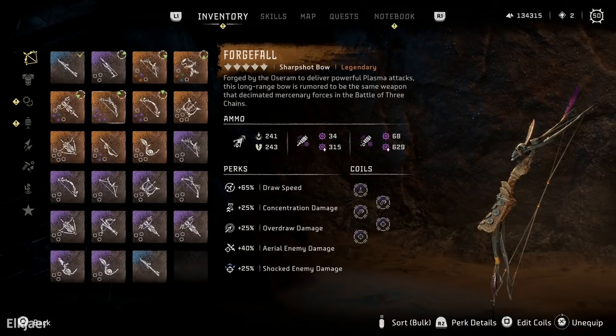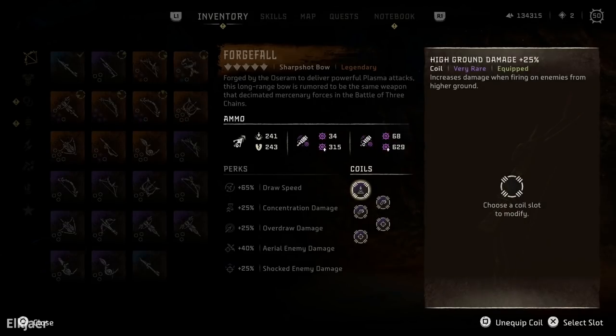Let's first go over the weapon that I'm using. I'm using the Forge Wall, which is the legendary sharpshot bow, and I've maxed upgraded it so it's all the way up to tier 5. The first coral is a high ground damage coral plus 25, two stealth damage corals plus 25 as long as I'm shooting at a target that is unaware or suspicious, and the last two corals are long range damage plus 25.